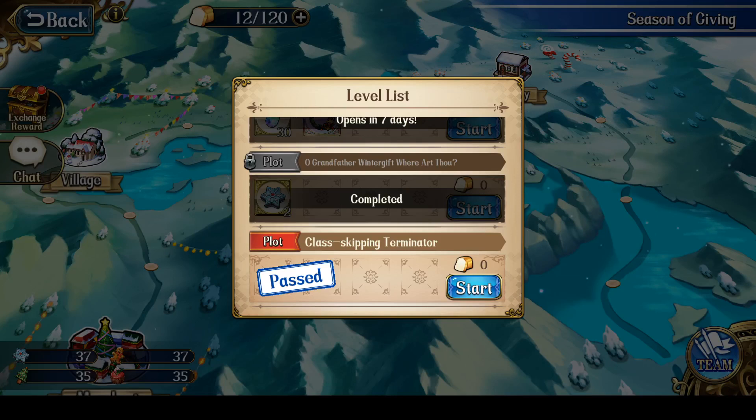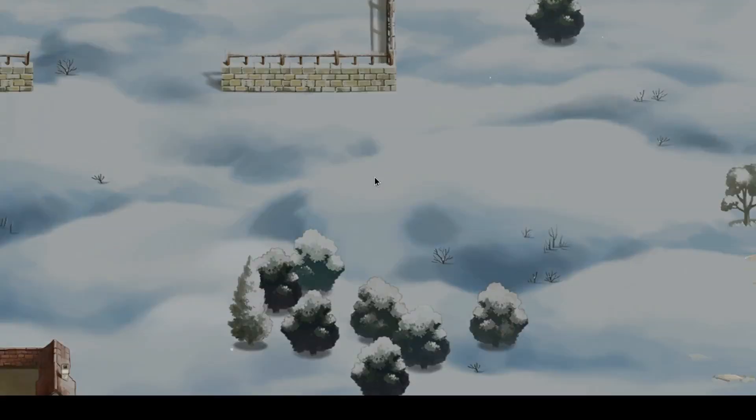Hey everyone, this is Nitro. I was requested to show a more efficient method of clearing the first plot battle in the Season of Giving event, which is called Class Skipping Terminator.